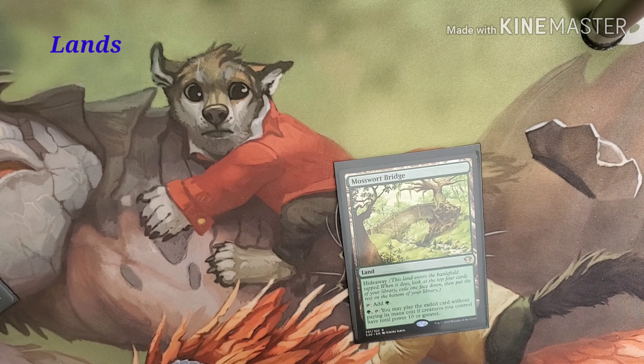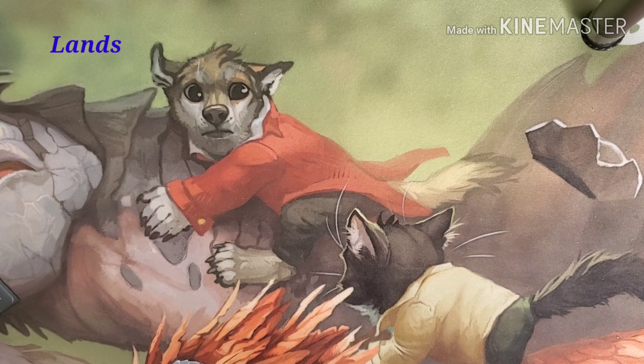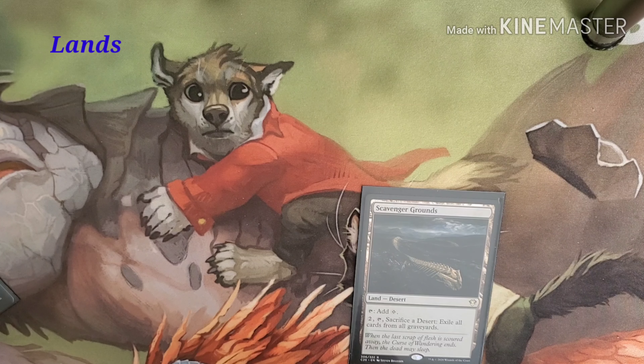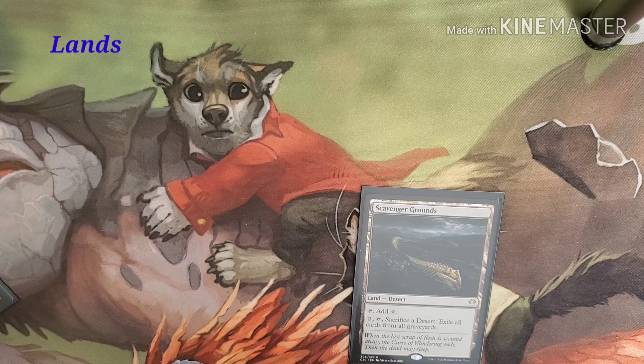Kazandu Refuge taps for colorless, or pay X, a green, and a red — target creature gets +X/+0 and gains trample until end of turn, making commander damage a big thing. Mosswort Bridge is a hideaway land — enters the battlefield tapped, look at the top four cards of your library, exile one face down, put the rest at the bottom. It taps for green, and you can also pay green and tap it to play the exiled card without paying its mana cost if your creatures have total power of 10 or greater. Scavenger Grounds adds colorless; pay two and sacrifice a desert to exile all cards from graveyards.